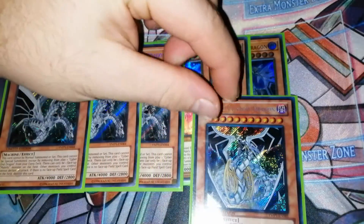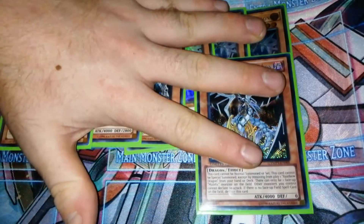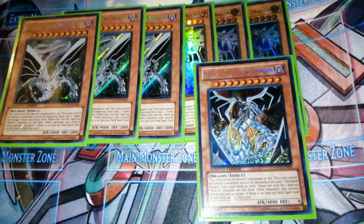The next card is Malefic Rainbow Dragon, which would be Jesse's ace. This card special summons with a level 1 monster which I'll go over in a sec, but it's just another 4000 attack beat stick. Same effect - you have to have a field spell and all that. So you're summoning around seven monsters with 4000 attack which is really cool.